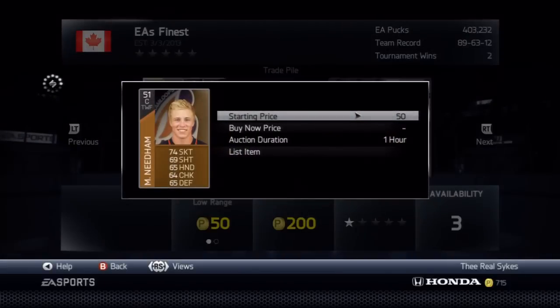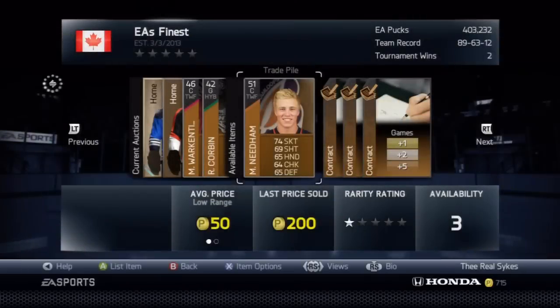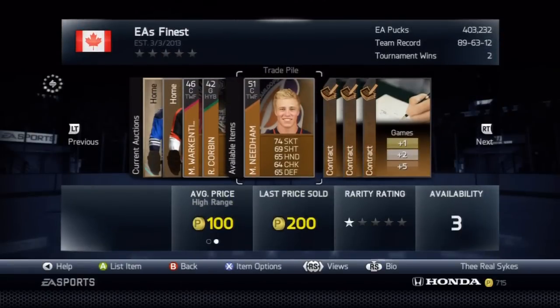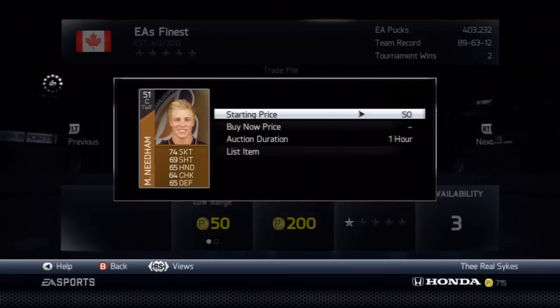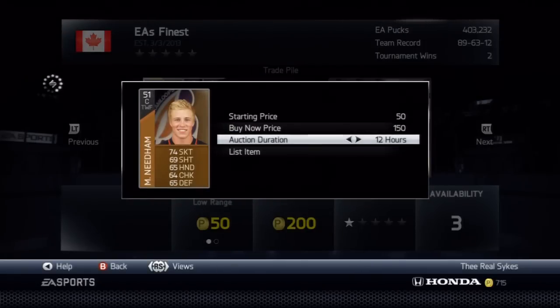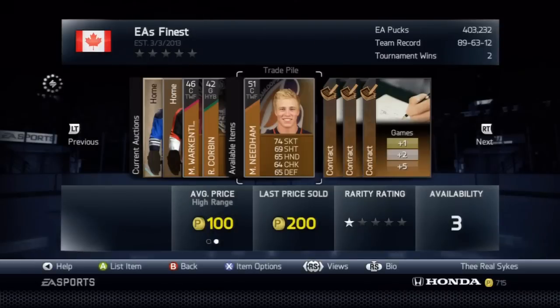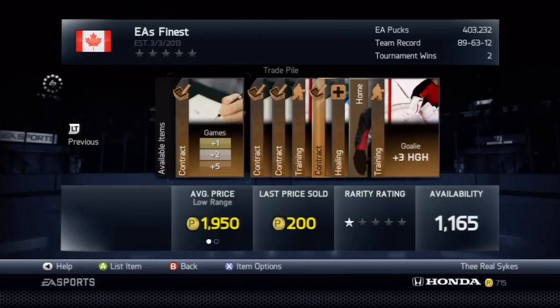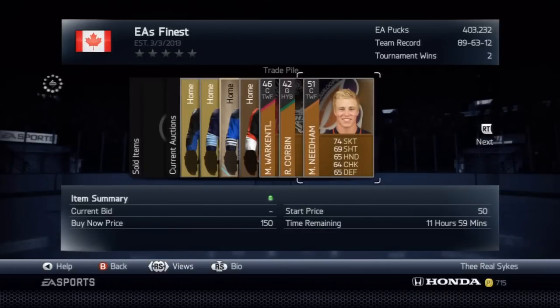So we picked up this Butte — what's his name? Let's look. We picked up Matt Needham of the Cow Blazers. He's going to go up for $150 BIN, throw him up for 12 hours and forget about it. Hopefully someone comes along and snaps him up for either $50 or $150 BIN. Not really worried too much about Matt Needham, but he's up there.